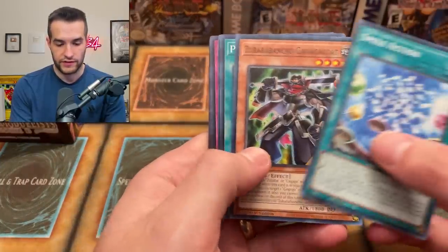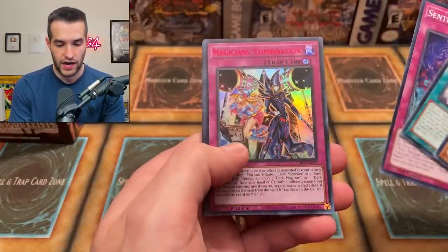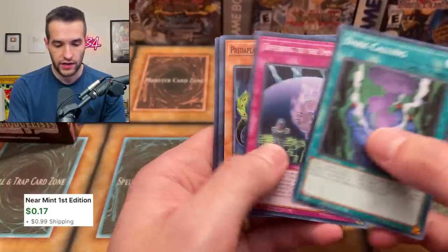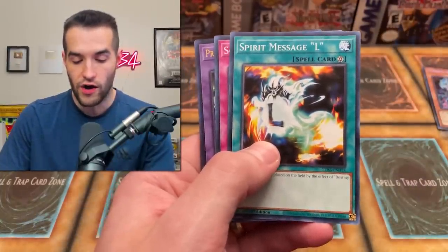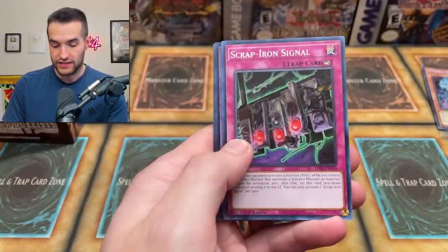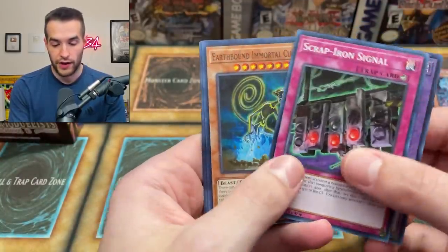Magician's Combination, Sentence of Doom — very cool. Dark Calling, nice common. Credit Plant, Spirit Message — oh no guys, it's the L early on. We've got the L, that is not a good sign. That's a little sketchy. We've already got the L and the Credit Plant — very nice.